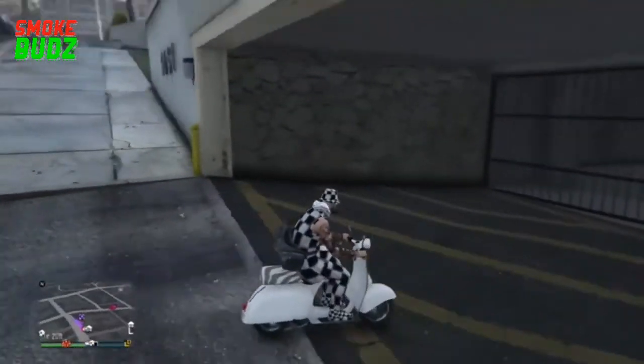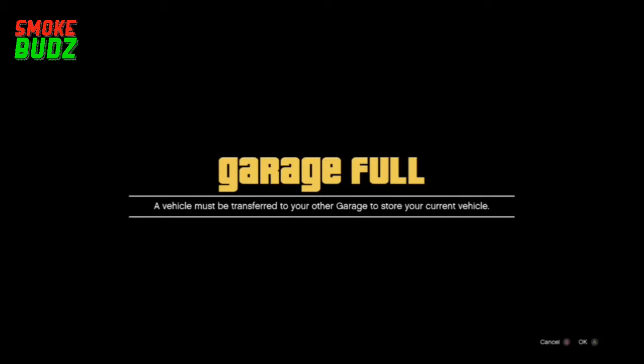When you get back here, just ride inside, then accept the full garage alert. After that, you want to swap the bike with the car that you want to duplicate.